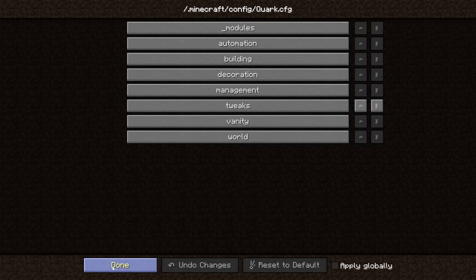New polished and brick forms of both normal sandstone and red sandstone have been added, with the slab and stair variants available for both, although there is no polished stair variant.